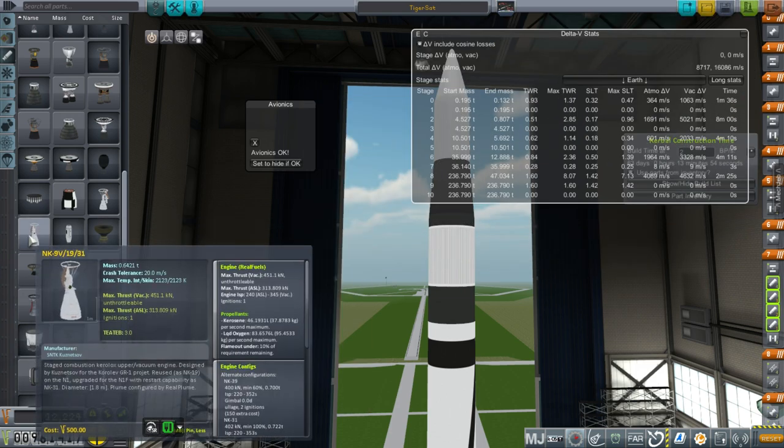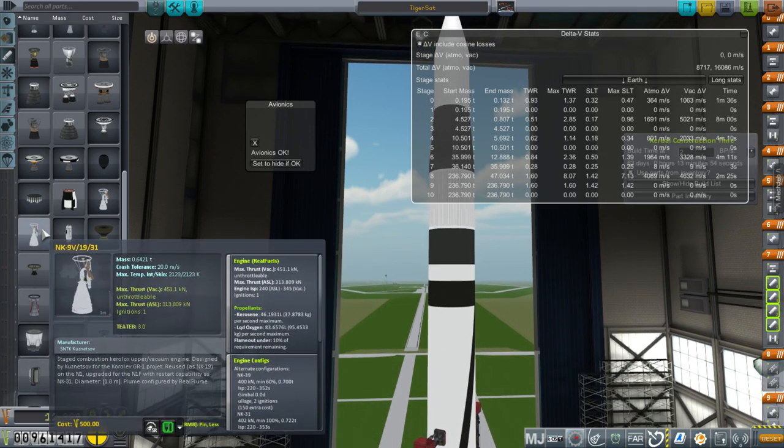This NK-9V, which I've seen Nathan Kell use in his live streams — he can use it, but I've been having that same trouble where the stage just won't separate when I have it on. And I've looked at everything. There are two different sets of models for it — there's an old version of the Soviet engine pack and a newer version. Tried both. Tried upgrading Realism Overhaul itself. Tried upgrading RP-0. I tried an alternate configuration pack that Arnim, who is one of my viewers, provided for me. And nothing works.